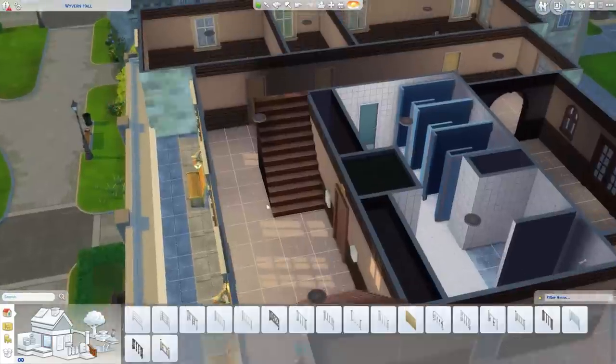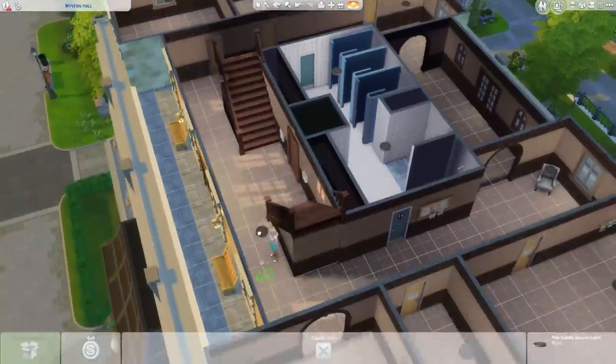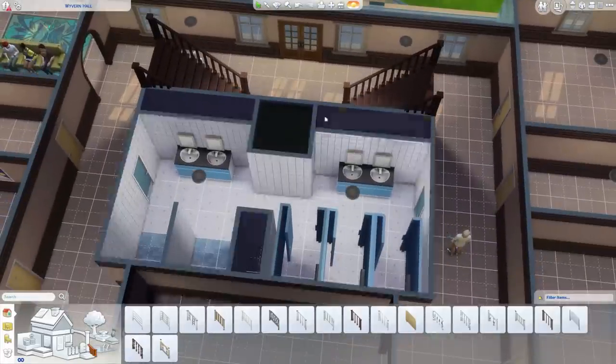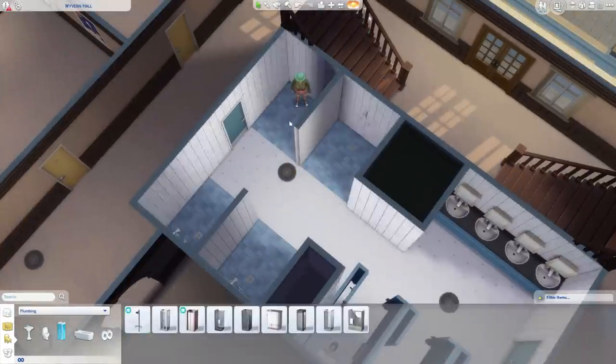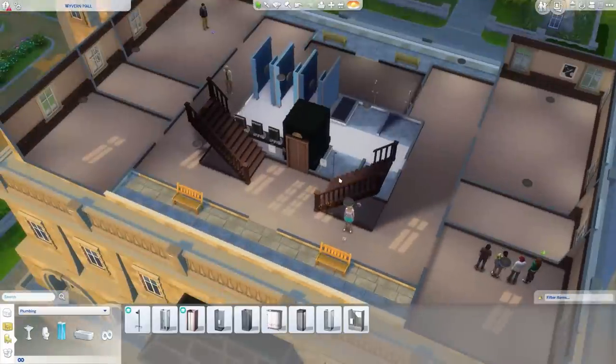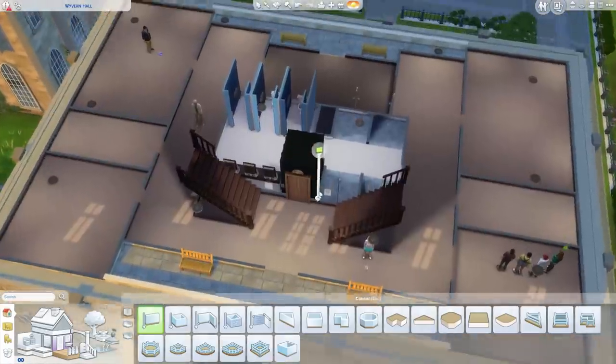I think you can build dorms anywhere because it's just a lot type. The cool thing about them is they're super easy to edit and they will automatically populate and fill up with other roommates — they'll just come and join in. I think they said the maximum of other Sims is like 10, so we might have a few extra beds here, but that's okay.